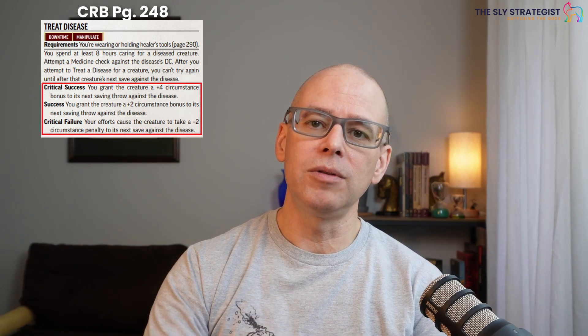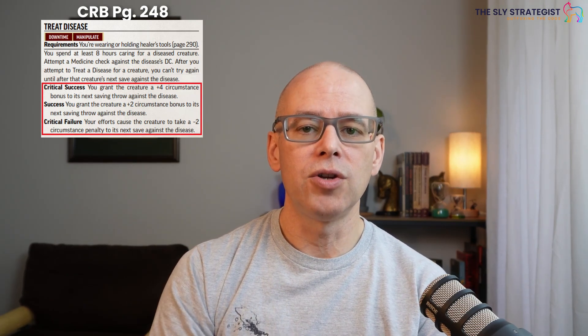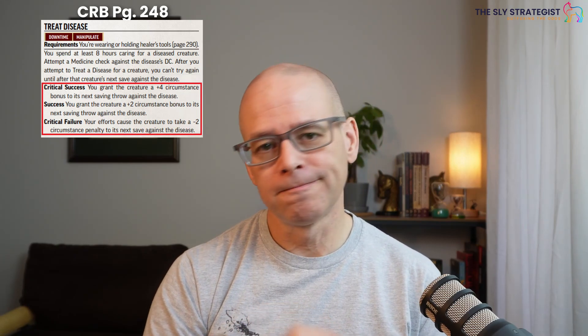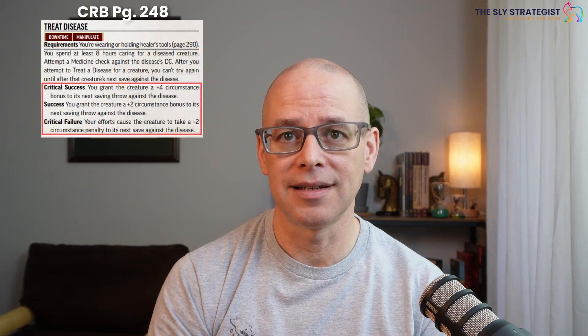Here's the reason why: when you are treating a disease, you don't specifically get rid of the disease — you assist the person trying to get rid of it. On a critical success, you grant the creature a plus four circumstance bonus to its next saving throw against the disease. On a success, you grant the creature a plus two circumstance bonus against its next attempt to overcome the disease. On a failure, you don't give them anything, but you don't make it harder either. On a critical failure, you actually give the creature a negative two circumstance penalty to its next saving throw.